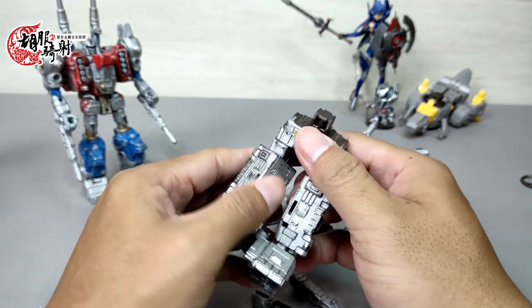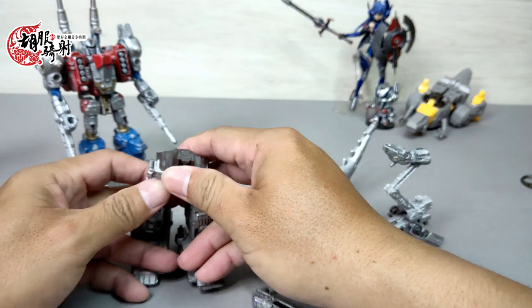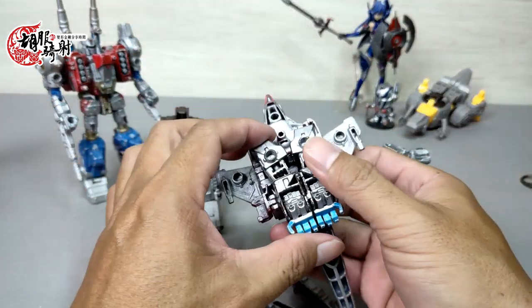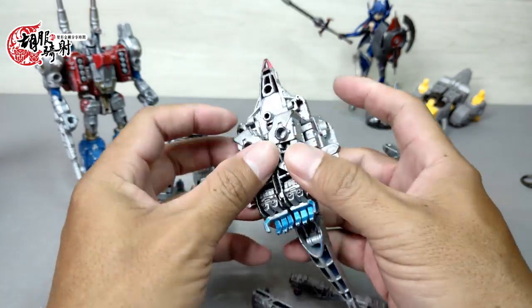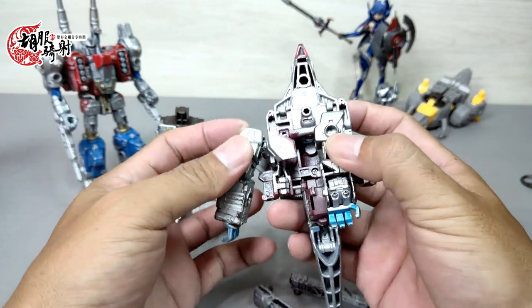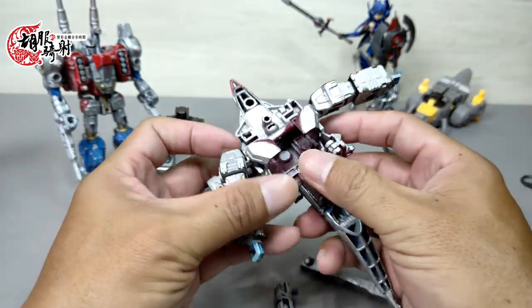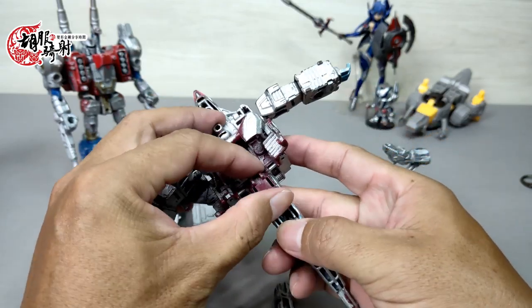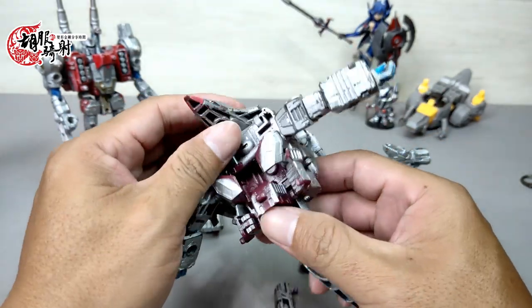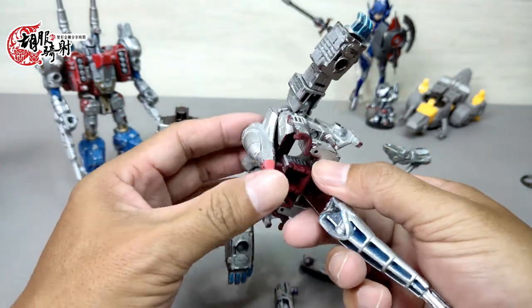这个坦克的变形跟原本飞轮的变形是完全一样的，照样的变形方式就可以了，将它翻折出来，这部分并没有做什么特别大的改变。基本上还是依着原先玩具的套路下去变的，变化并不大。但就是因为变化不大呢，它才有意思，才特别好玩有趣。手臂一样翻出来，把这一块部件翻出来，待会要做一个简单的合并。